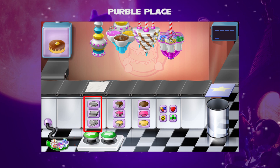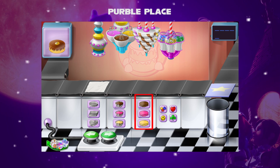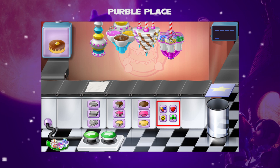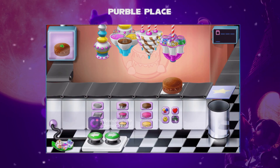First, the player has to select a wax paper for the shape. Then secondly, the player has to select a filling flavor. Then thirdly, the player has to select an icing flavor. And fourthly, the player has to select a topping for decoration. Once the cake is ready, it will go for shipping.